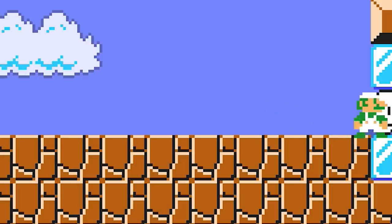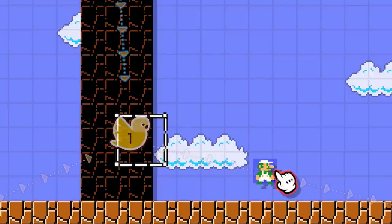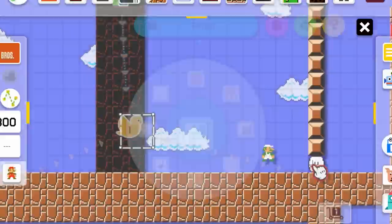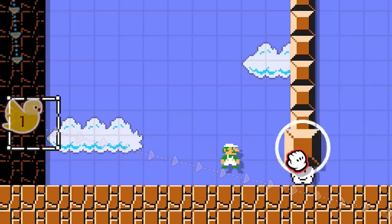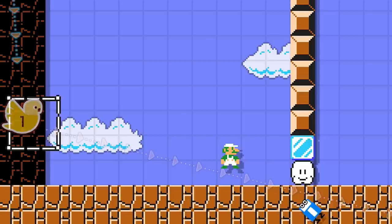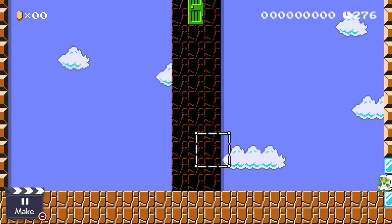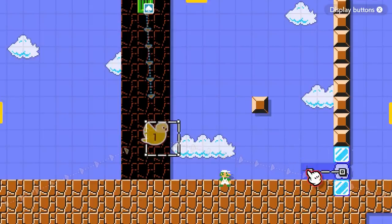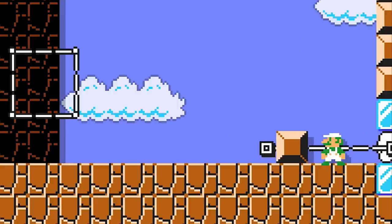Now it's time to create our portal! We're going to take one of these hard blocks out and replace it with a cloud block that Luigi can go through. We're going to decorate this with ice blocks to make it feel like the blue portal from the Portal game. Luigi can't go through it because the screen is locked in place, so we're going to have to put a hard block on a track with one end overlapping with the cloud block to force him to move through the portal.